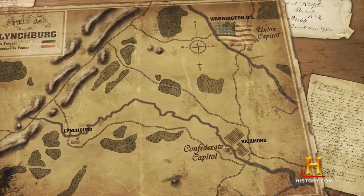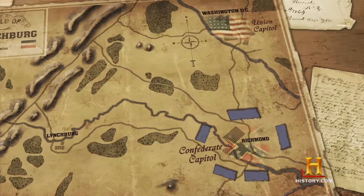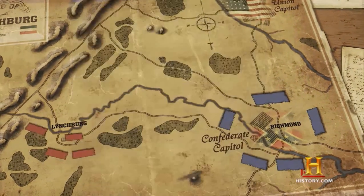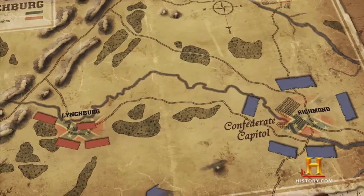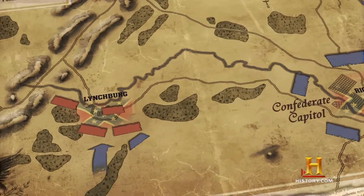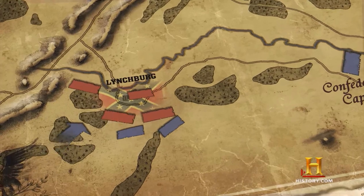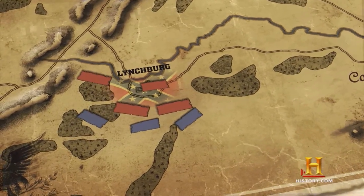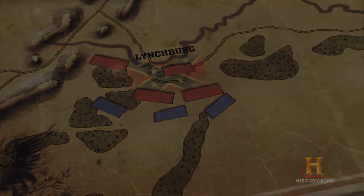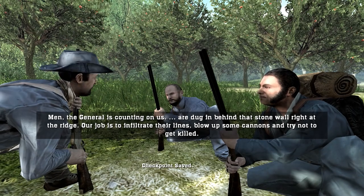The war approaches its bloody end, with the Southern capital now encircled by Union troops. General Grant orders Sheridan Scouts to seize Lynchburg, destroying all military depots and munitions in the area. This will sever all communication and supply links from the besieged cities of Richmond and Petersburg with the Shenandoah Valley. If the mission succeeds, it will pave the way for a Northern victory. The general's counting on us.